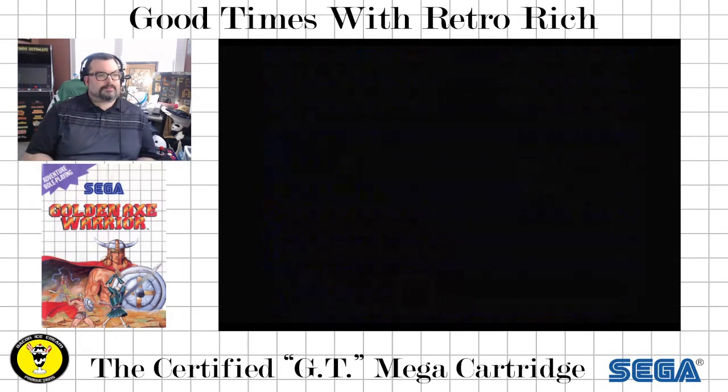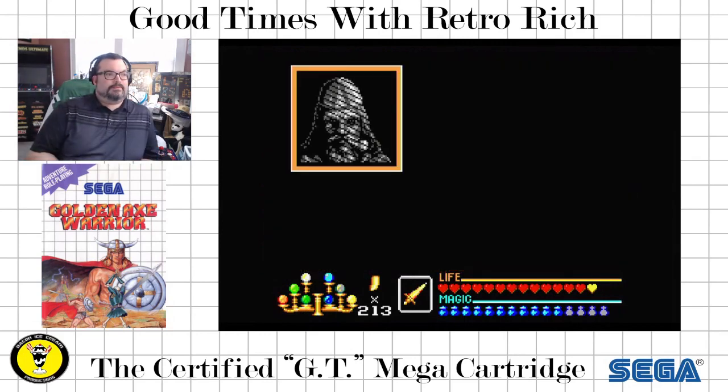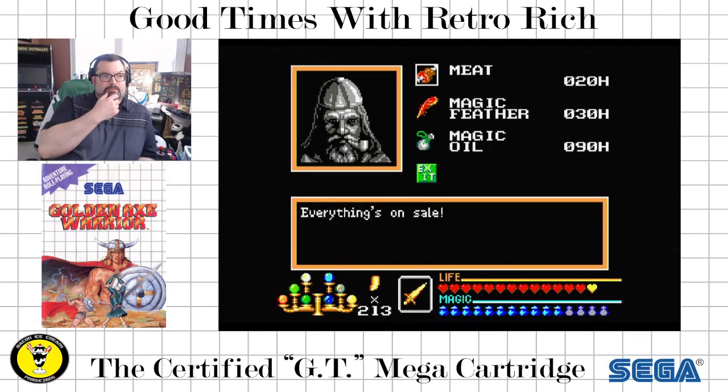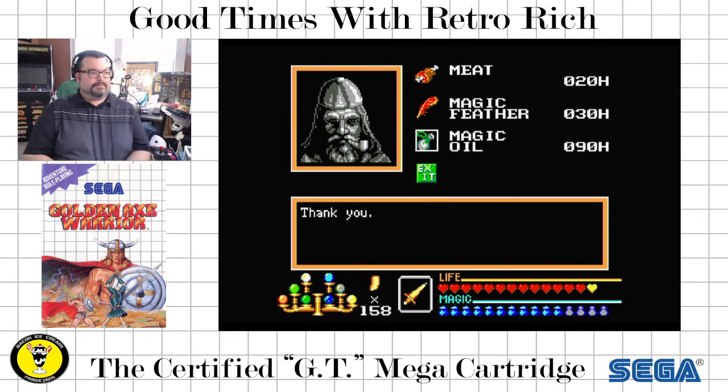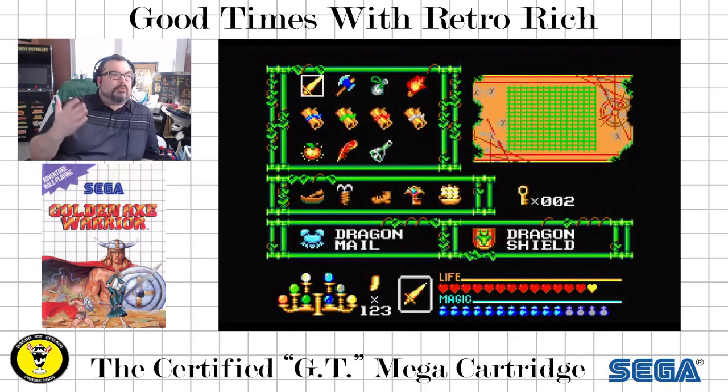We go down in here. Everything's on sale. We got some meat — I don't need that, 20 horns though, not bad. Here is what we're looking for: the Magic Oil. 90 horns, like I said, a little on the more expensive side, but it's better than the 130 horns at some other shops. 90 horns — still not bad. Getting it. It takes us down to 123 horns, but we're back up and running, ready for the next dungeon already.